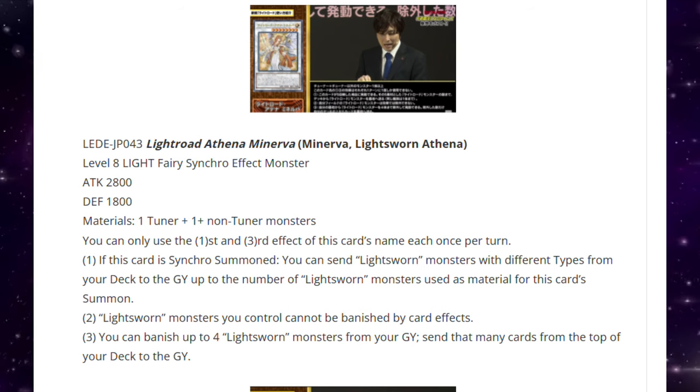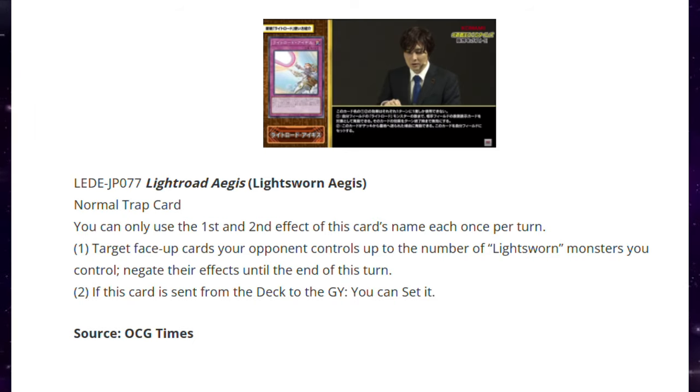Last, we have Lightsworn Agus, a Normal Trap. You can only use the first and second effects each once per turn. Target face-up cards your opponent controls up to the number of Lightsworn monsters you control — negate their effects. At the end of this turn, if this card is sent from the deck to the graveyard, you can Set it. This card is insane.